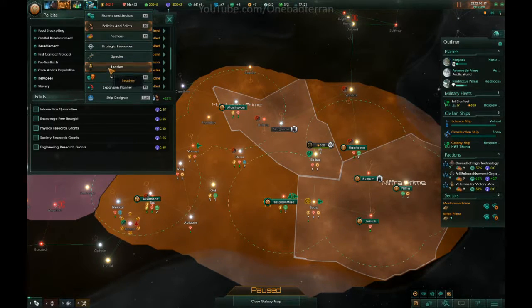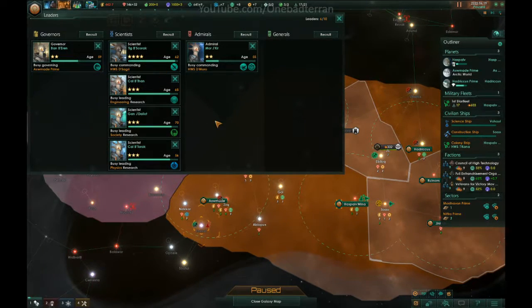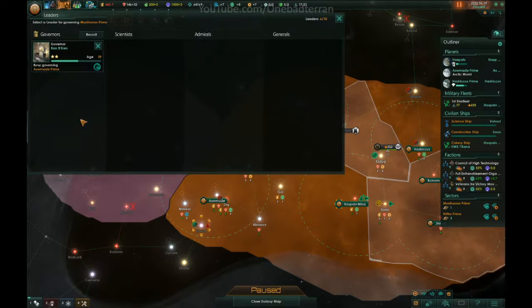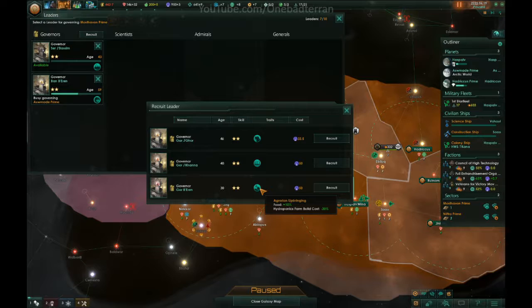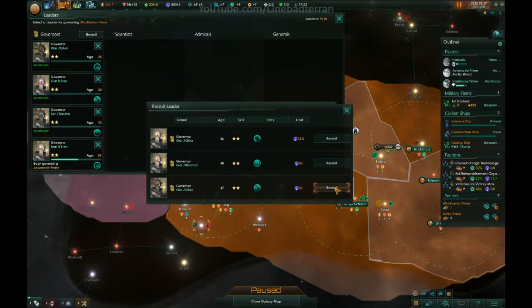I have to actually do this manually. Leaders — we have one admiral, we don't need a general. I think we only need three governors actually — no, we could use all four. Clear blocker costs. Food up, absolutely. Leader experience gained — you're really young so you're going to be awesome. More food, absolutely.